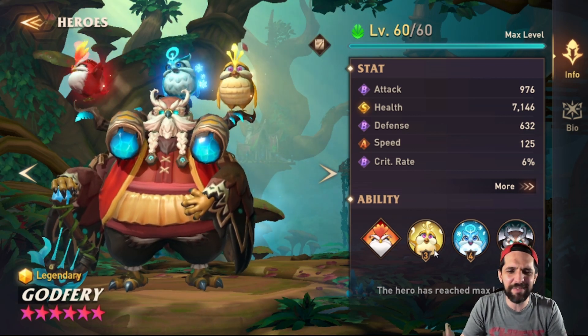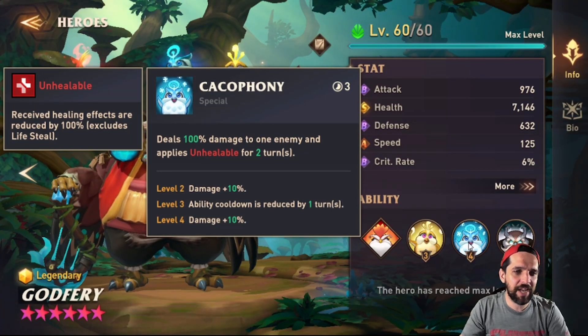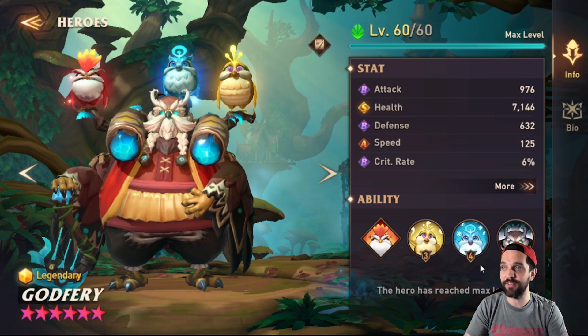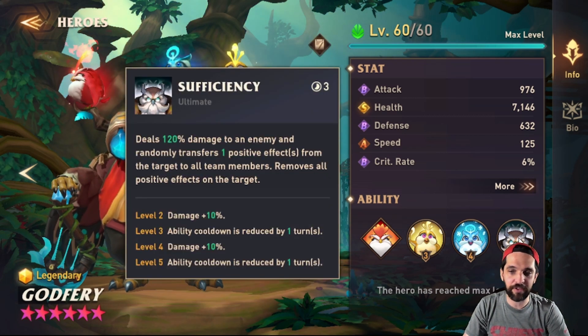His special deals 100% damage to one enemy and applies unhealable for two turns. Unhealable is a crazy good debuff — I can't explain to you how helpful that is. It's simple but very good, it's a great debuff to put out.